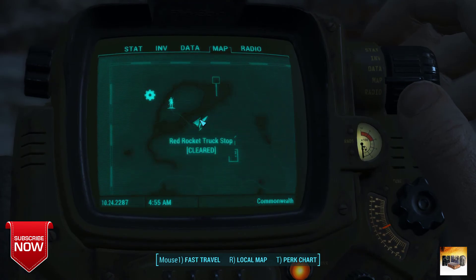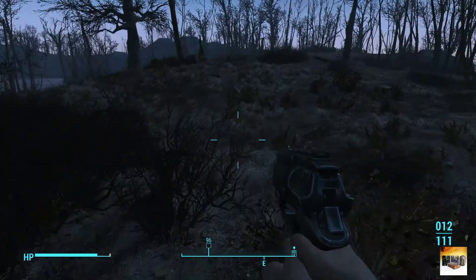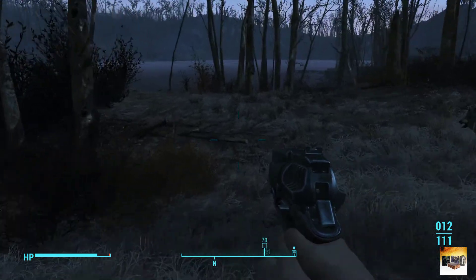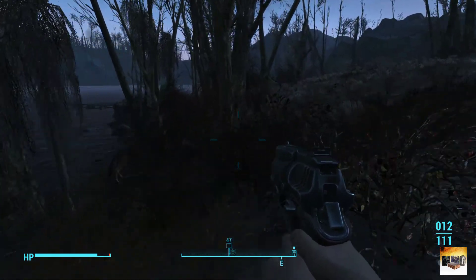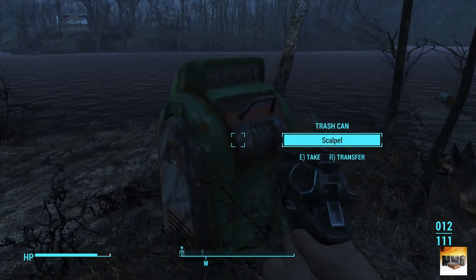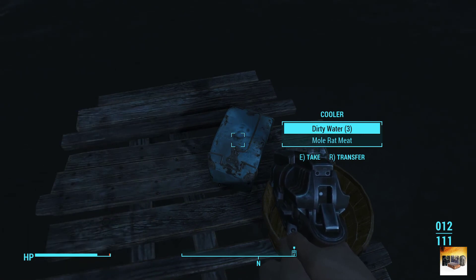We're going to have to confront some bandits and things, but hopefully I can find the location, which will be nice. I also want to show you a couple more things down here. If we go around the edge of this lake — let's go around it — I want to show you something. You can actually loot things here as well, which I've already done, and you can get some cash from here. I'll take some dirty water and see what happens.